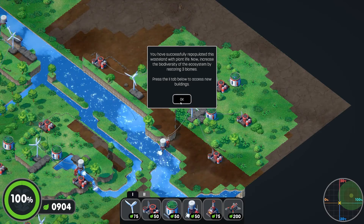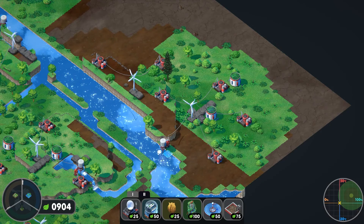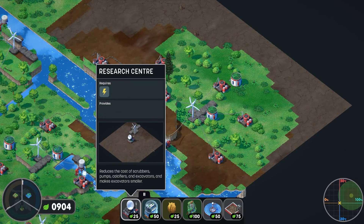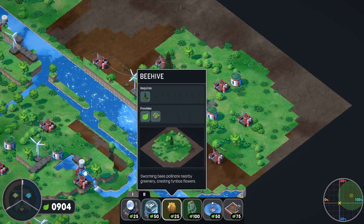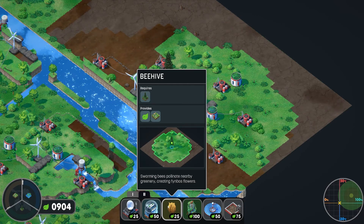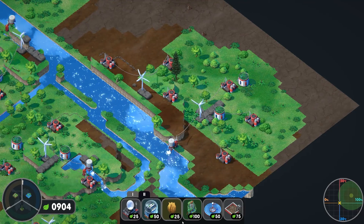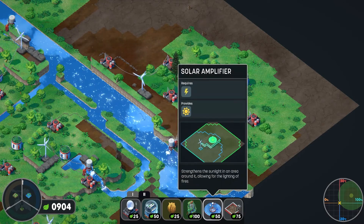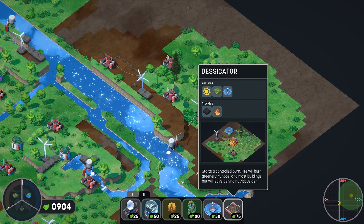Now it's time to get access to the second tier of buildings — and we get access to different biomes. This one will just reduce the cost of stuff, this one will create wetland, and this one — I think it's called finboss — is like a flower meadow area. We can see three biomes here that all need to be restored. This one creates forests and it needs ash, so you use the solar amplifier plus the desiccator to create fires and burn up stuff so that you can grow forests there.